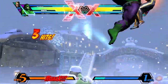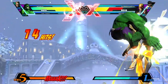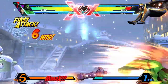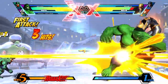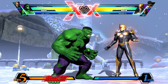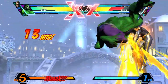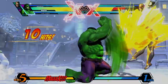Assists that help Hulk extend combos are also crucial, especially mid-screen. My top picks for helping Hulk use Gamma Charge safely are Sentinel Drones (pink), Rocket Raccoon's Double Shots (pink), and Arthur's Dagger Toss (green), especially if you've powered him up. My top picks to help Hulk extend combos mid-screen are She-Hulk's OTG assist (pink), Deadpool's Katana-Rama (green), and Wesker's Gunshot (green).